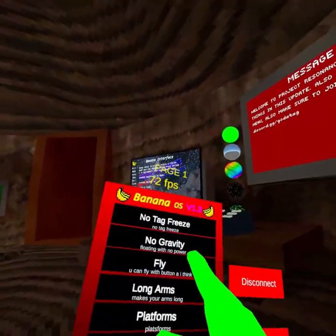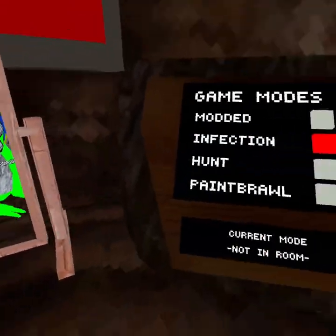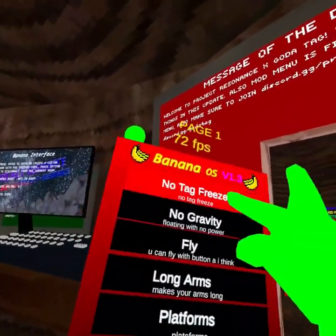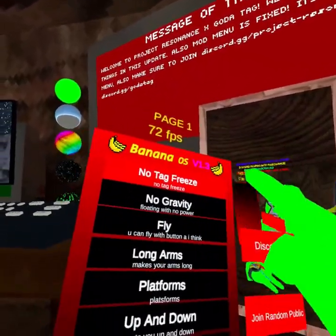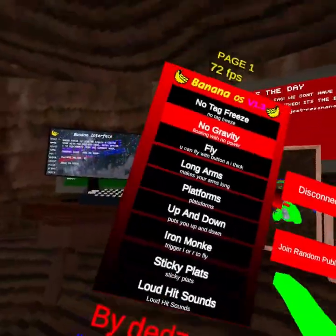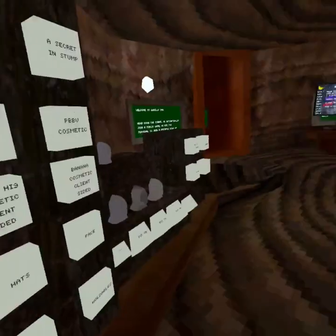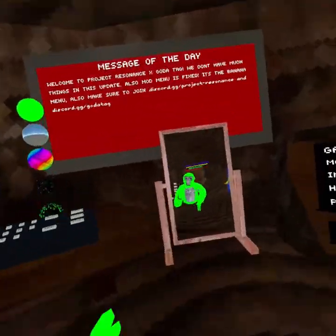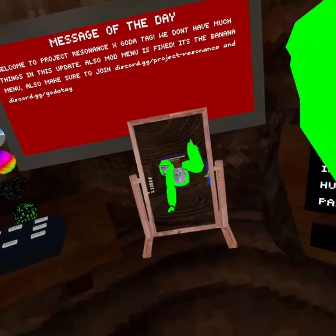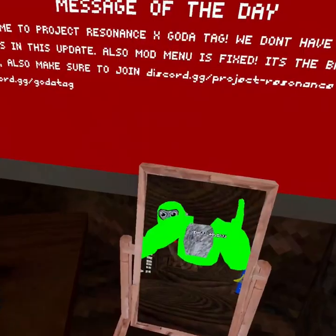This mod menu — let me tell you what the mod menu has. No tag free — it's like when you get tagged and you're kind of like forced to the ground, and it gets rid of that. No gravity. Fly. The long arms. This game is always getting updated — it gets updated a lot, the mod menu all the time.